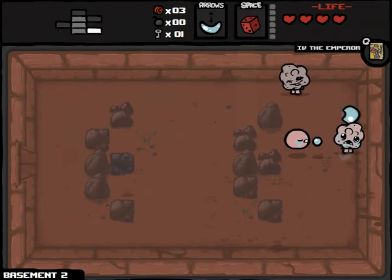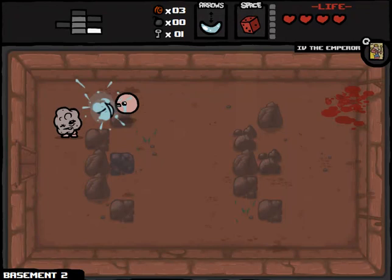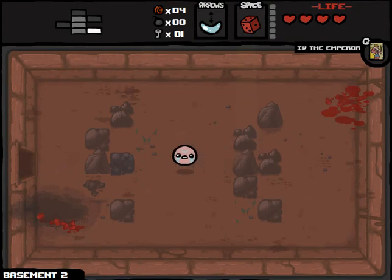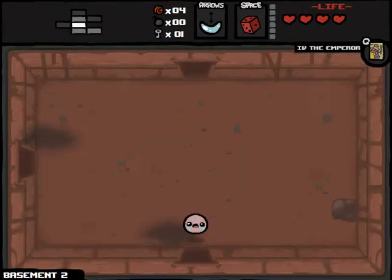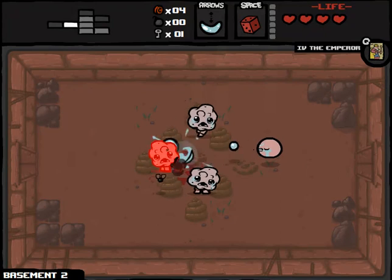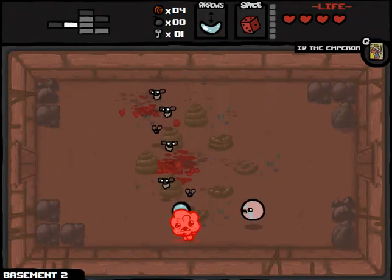Let's take out these guys - pains in the asses, the whole lot of them. I'm hoping to not get hit here. Maybe pick up a Brimstone - Brimstone plus flying is game over. Mom's Knife would be fine as well. Anything that goes over rocks means it's impossible for me to be hit. Really should have tried to push that bomb further into the tinted rock area there. Now I'm going to have to pick up a bomb at some point to get to it.